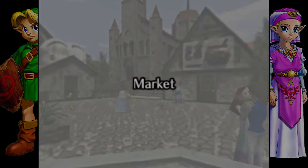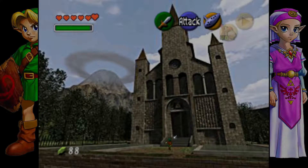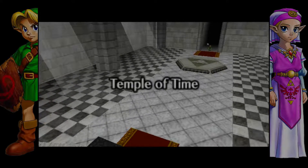So we are going to become large Link and proceed through the game until we can actually turn the gold skulltulas in at Kakariko Village, and start working on the quest to get the giant sword. This is going to be a pretty interesting episode. Welcome to the Temple of Time.